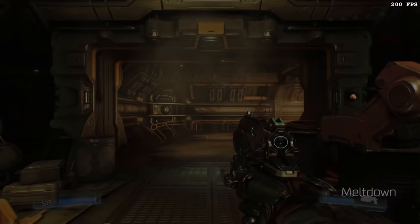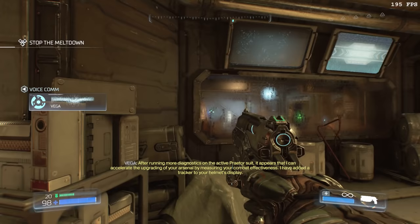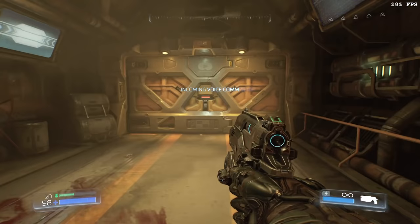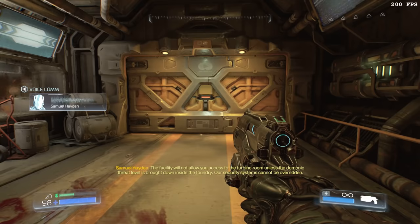The third level of the game is called Foundry, and begins with Vega telling us more about the Praetor suit. As Vega continues his dialogue, Seeker is sure to stand a decent distance away from the door. The reason for this is that there's an invisible trigger closer to the door. If Seeker stands in the trigger when the level begins, none of the demons will spawn in the next room due to some checkpoint shenanigans. Similarly, if Seeker is standing too far away, the door won't open because he has to be past a trigger that opens the door.